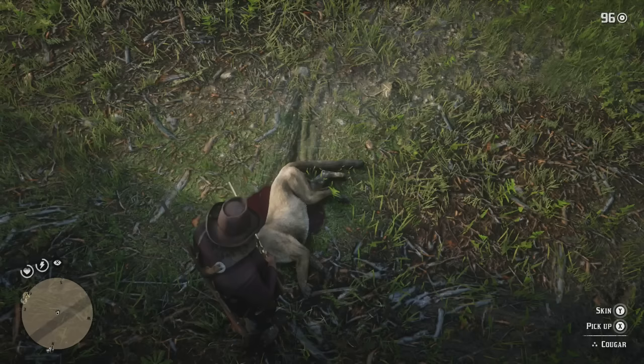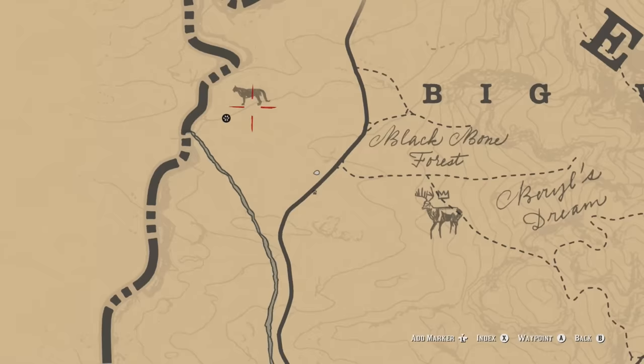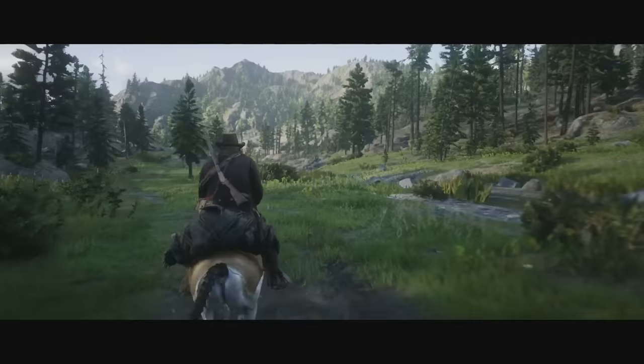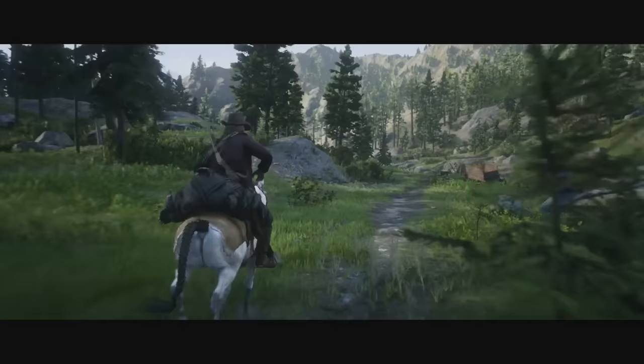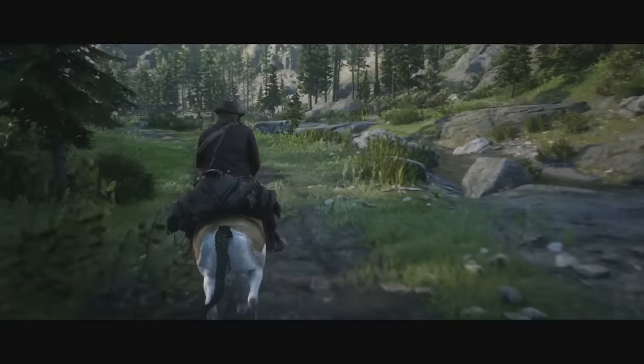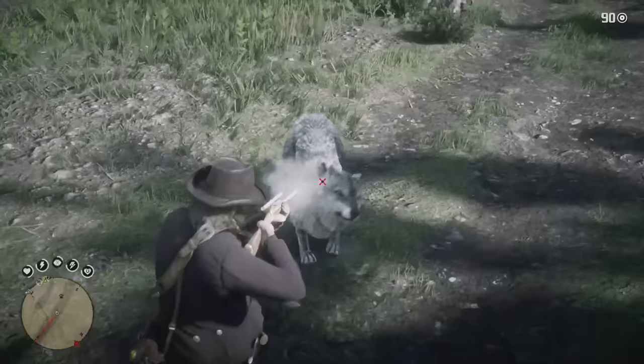The cougar is similar to the panther in that it only spawns around other animals and is sort of the predator of the area — they will come after you. It also feels very much like the iguana in terms of rarity if you haven't explored the entire map. Right here on the roadside is where I found it — it's around this sort of area. With the cougar, use dead eye because they will be trying to kill you. Aim for the head, use a rifle, and put express bullets in if you have them. I was using the Springfield Rifle with express rounds, which has almost maximum damage.